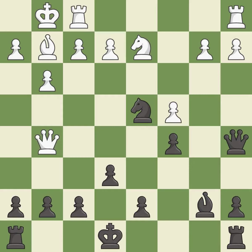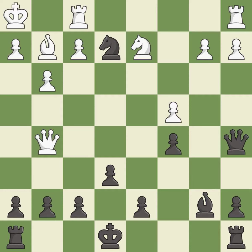This is the strongest option. That was a free pawn. This evades the check from the knight.